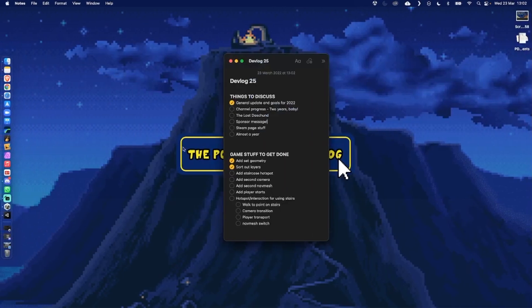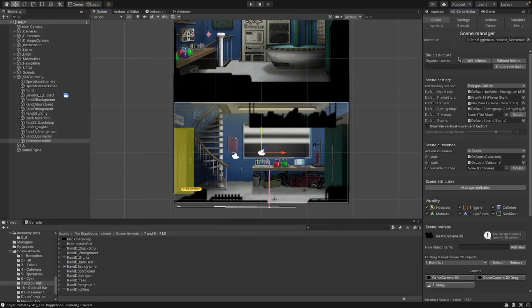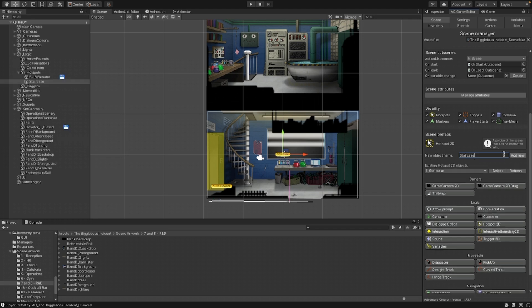So what we need to do now is talk about channel progress quickly, and add a staircase hotspot. To do that, we're going to go to the editor, go to Hotspot 2D, and we're going to add a new staircase hotspot.